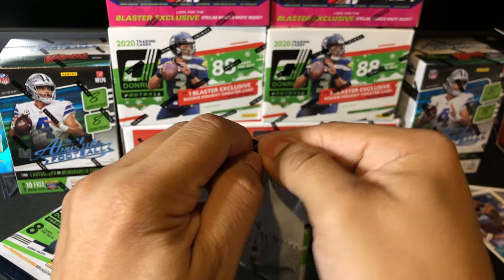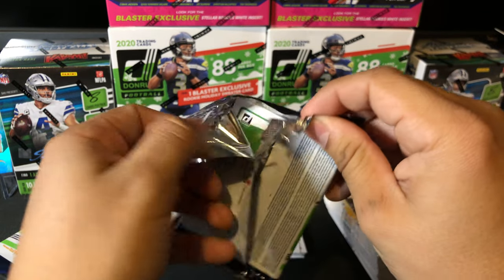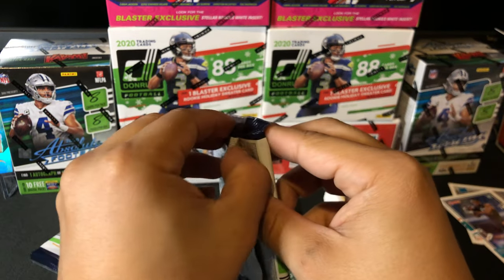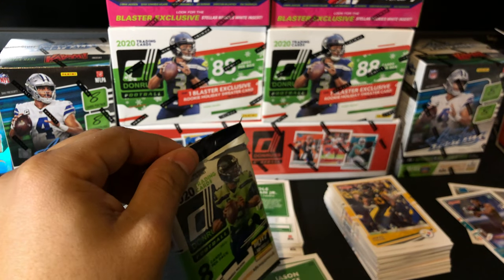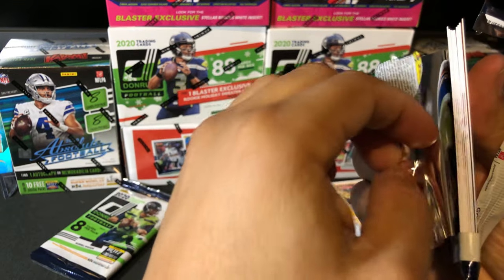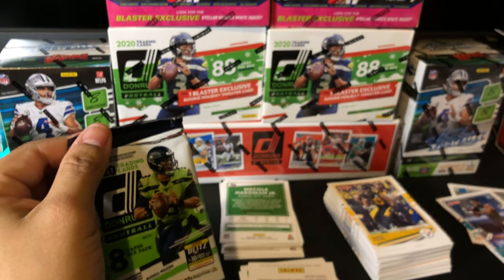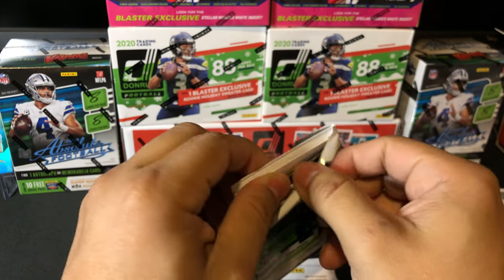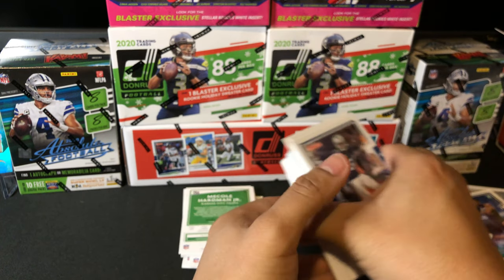We still have three more little packs to open, plus this pack with the relic that we have not yet opened. These are really easy to open. Overall, I'm really liking the hits on these Donruss — they've got a clean look. I think so far my favorite openings are still Mosaic Football and Illusions, but these ones have a nice clean classic look to them. Let's go through this pile here.